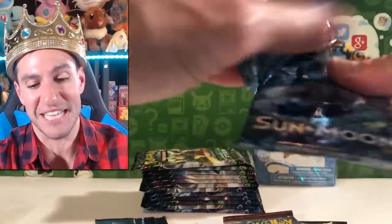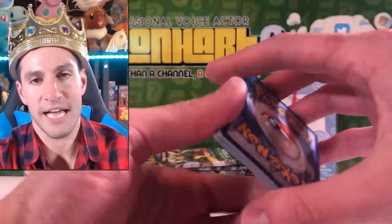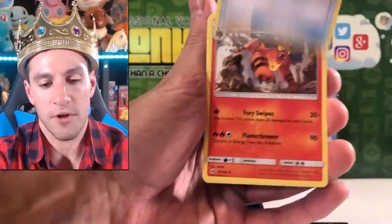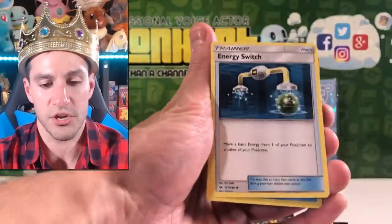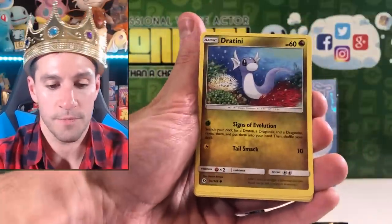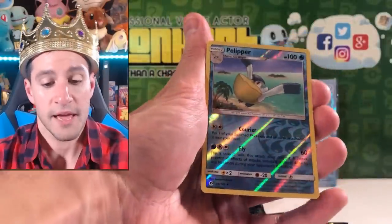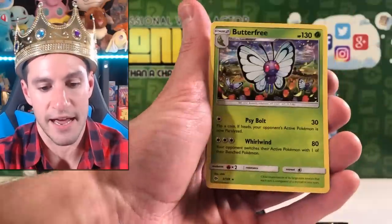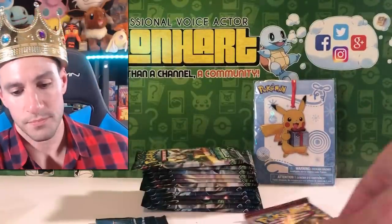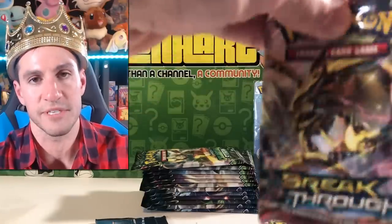Hopefully we get an Ultra Ball Secret Rare Trainer Card from Sun and Moon, just like when I was in the library. Probably not. Psychic Energy - there goes our one time doing the guess the energy game with this box. Crushing Hammer, Torracat, Energy Switch, Psyduck, Sparrow, Dratini, Cutiefly - having a hard time. New Orleans Pelicans. And Butterfree Non-Holographic Rare. Well this box is absolutely stunning so far at giving us Christmas decorations.